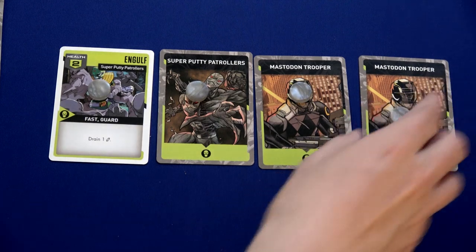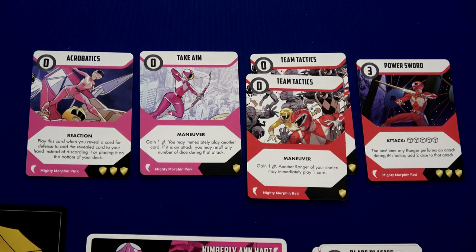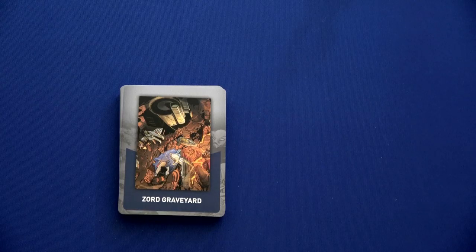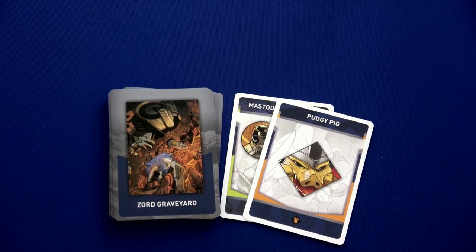Now we just have to try and take out this Blaster Rifle with Arrow Shot. We use the one energy left in the pool, attack for three, ignoring the guard keyword. We need three successes — we'll use Jason's re-roll if needed. Two successes, so we use Jason's re-roll on one die. Yes! Three — that takes out the mastodon trooper. We end the round with three enemies left on the board.